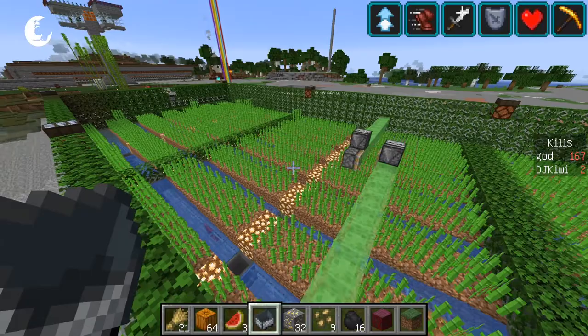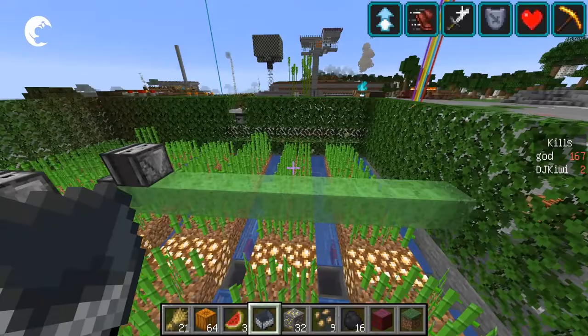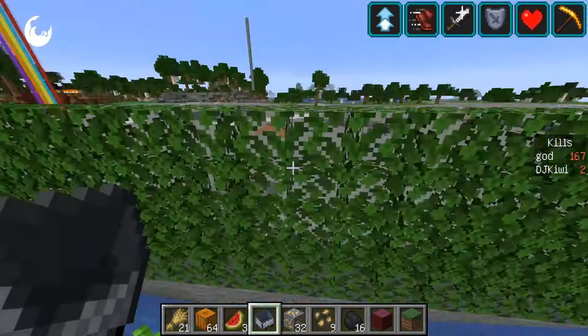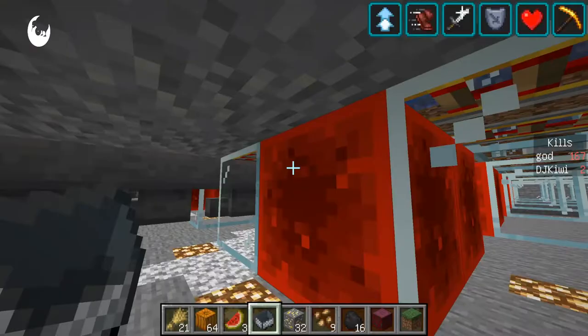It's chopping down the sugarcane, the sugarcane lands in the water, goes all the way down into the hoppers, gets clicked through the hoppers, and then gets collected into those chests there. I've got carts picking up all the stuff and putting them into the chests. That's how that works — pretty cool.